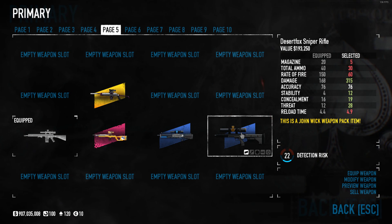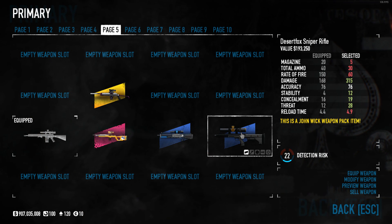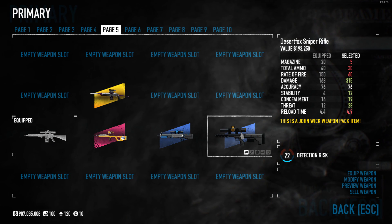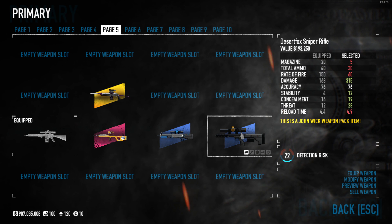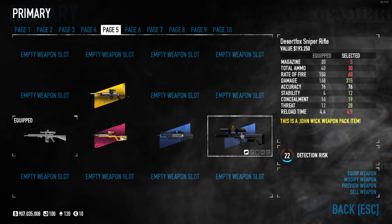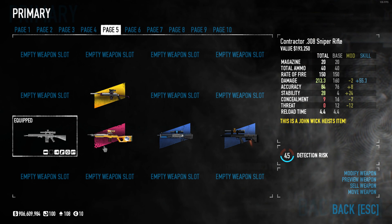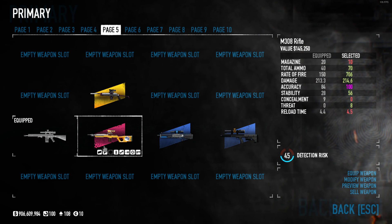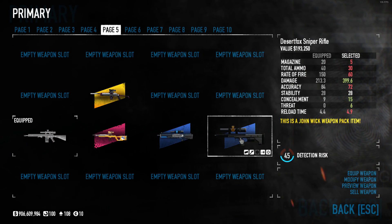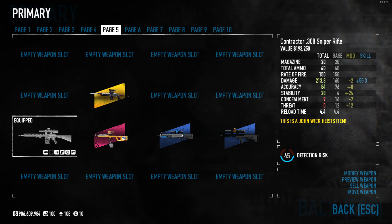The Desert Fox has a magazine of 5, 30 spare ammo, rate of fire 60, higher damage at 315, same accuracy at 76, stability of 12, concealment of 19, threat 28, and a reload of 4.9 seconds — just slightly longer than the Contractor 308. Now modding up: taking Silent Killer aced for the extra 15% damage with silenced barrels and no other stat boosts, the Contractor 308 sits at 213.3 damage, compared to the M308 at 214.6, the Levenshauger 308 at 210.6, and the Desert Fox at 399.6. So the Contractor is a pretty decent middle-of-the-road competitor on raw damage.